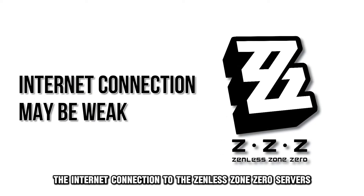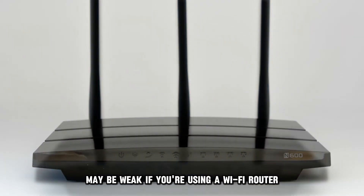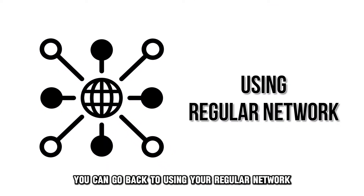The internet connection to the Zenless Zone Zero servers may be weak. If you're using a Wi-Fi router, try using your mobile hotspot to see if you can establish a stable connection to the servers. Once it's successful, you can go back to using your regular network.